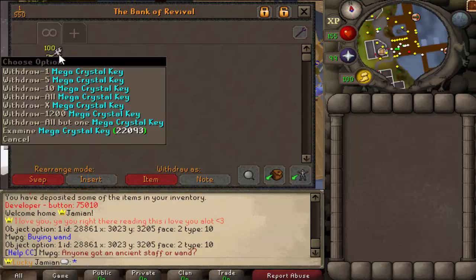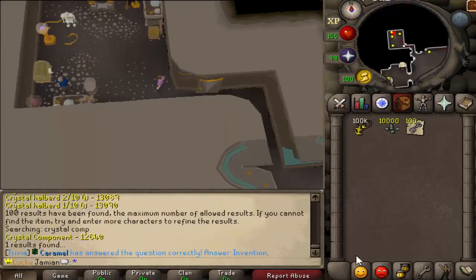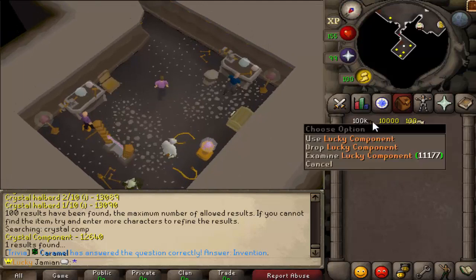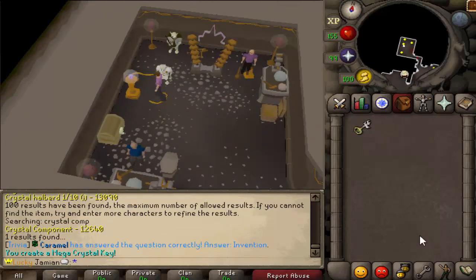So it's best to compare it really to the keys, since each one would be 100 crystal keys. I'll show you how to make it before we get into the opening. You need to come to the Invention skill to get here. You need 100 crystal keys, 10,000 crystal components, and 100,000 lucky components. Use the keys on the magic ball and boom — you have yourself a mega crystal key.